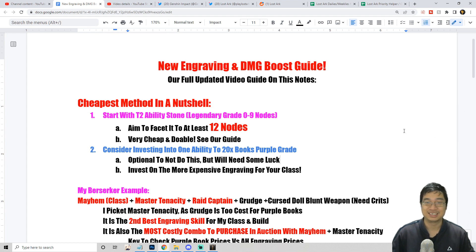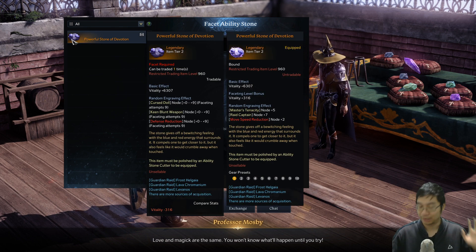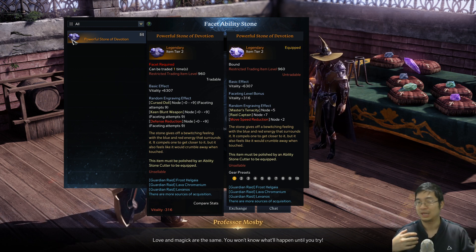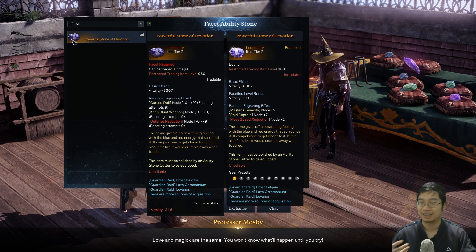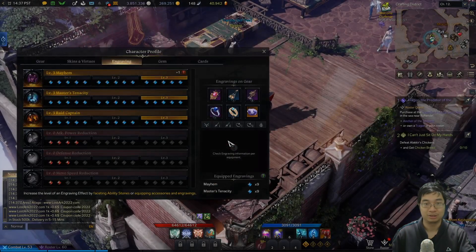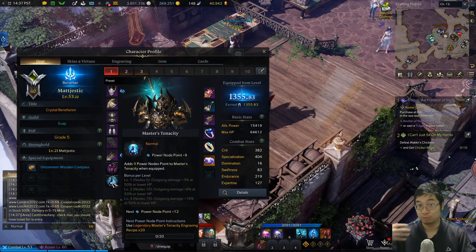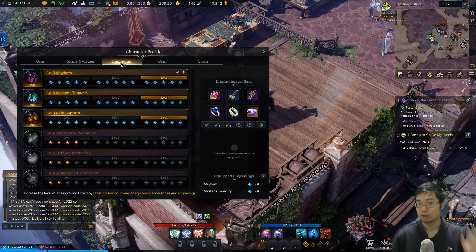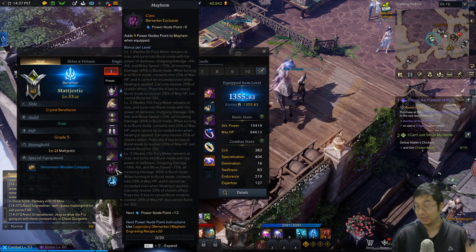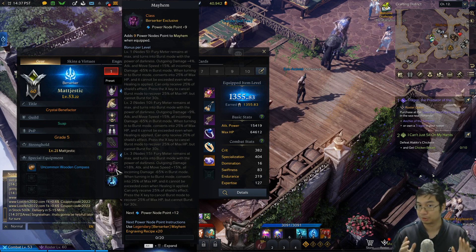What we're aiming for is to facet the ability stone to at least plus 12 nodes. I'll show you guys my live method — which percentage to use and which one to go for. After getting to 12 nodes, we'll consider investing in one of the other abilities that is more expensive on the market for accessories. I've invested into master tenacity, and I'll tell you why and which ability you should invest in. It is optional — you can stay on the purple books of your class, which actually come free with tier three.